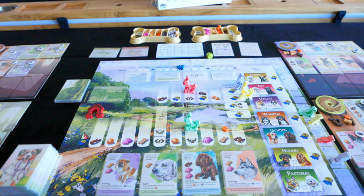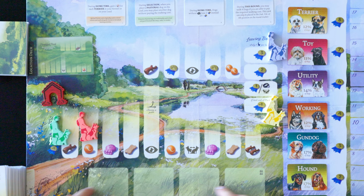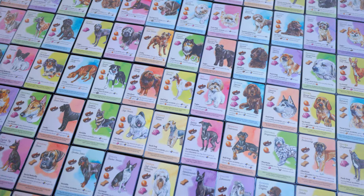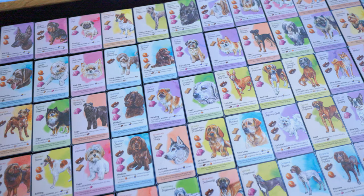At the end you bring all your dogs home and earn bonus reputation for walking them. Dogs that didn't go on a walk cost you one reputation — so there's a real penalty for not walking your dogs. To recap: Phase 1 is the auction bidding for dogs. Phase 2 is selecting which dogs to walk, paying for them, and putting them on a lead. Phase 3 is walking through the park collecting resources, with a leaving bonus for finishing first and a penalty for finishing last. Finally, you bring your dogs back and score reputation based on who you walked.